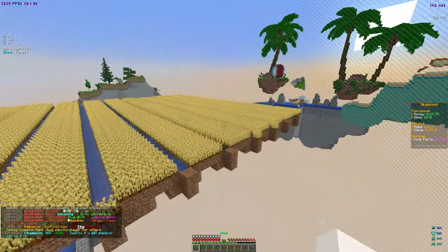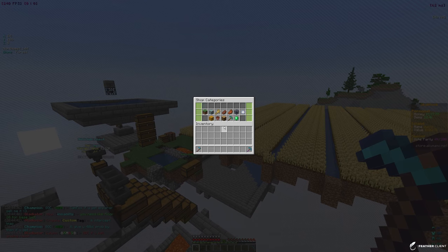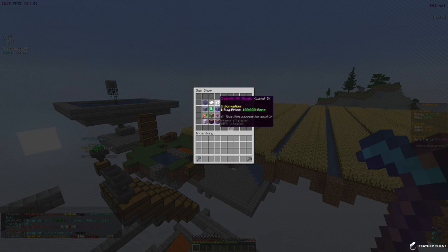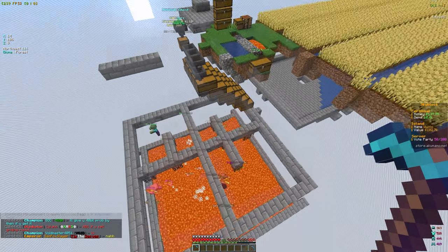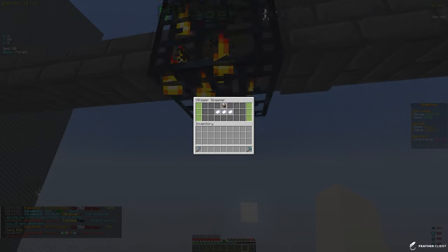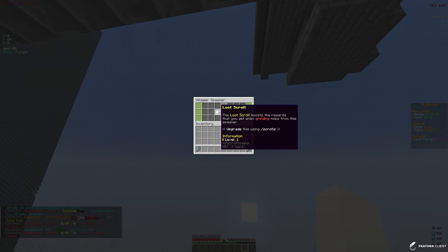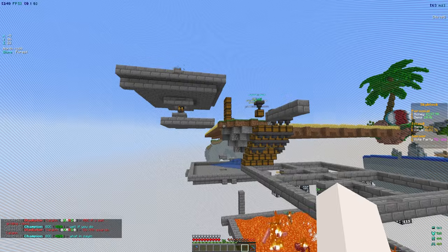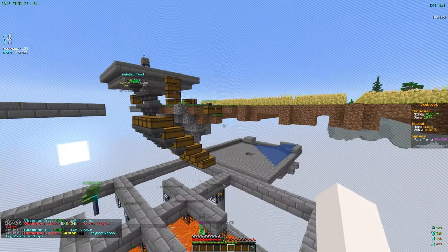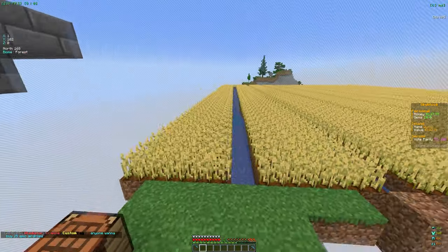I'm going to start farming this wheat real quick — this is going to give me some gems and money. With these gems we can check the slash shop; they did add some new items to the gem shop. You can actually buy level 5 loot scrolls and magic scrolls now. The magic scrolls can be attached to spawners and boost the spawn rate and loot drops. Gems are really important and you can get them from farming, grinding, or mining.